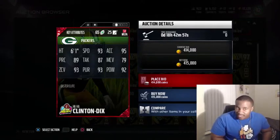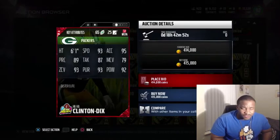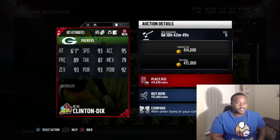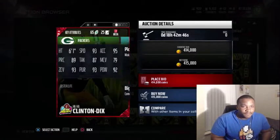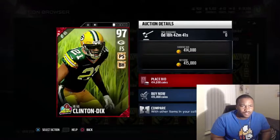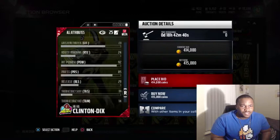You can blitz him off the edge, he can cover his zone, and I think he also has the aggressive catch and aggressive play ball trait. So he's going to get a lot of picks if you let the computer control him. He's got good awareness as well.